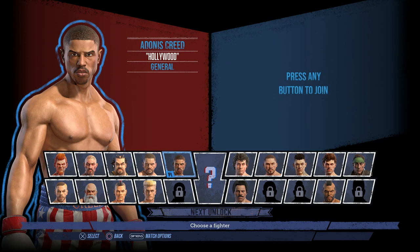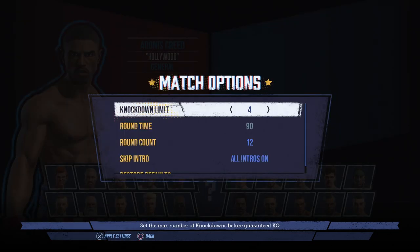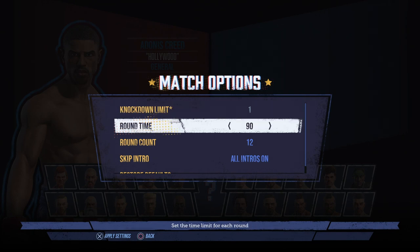What you want to do is go into Versus Mode and select Match Options. Here you want to set the options to Knock Down Limit 1, Round Time 30, and Round Count 1.